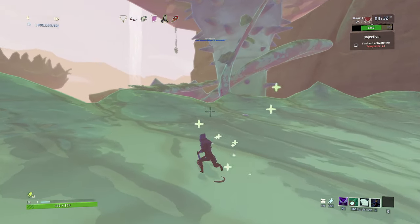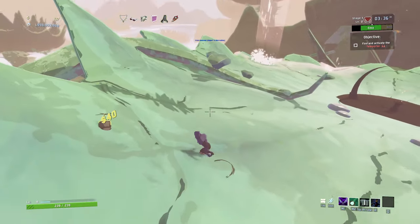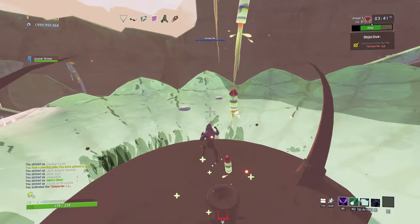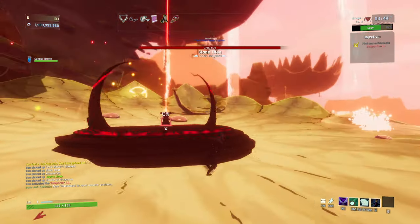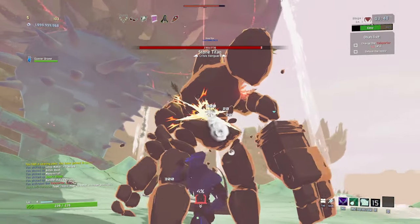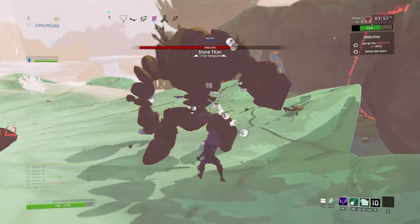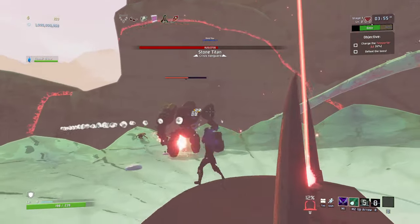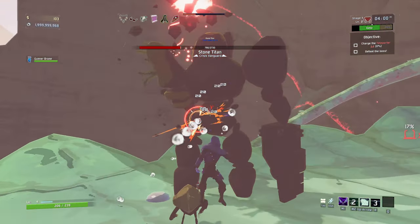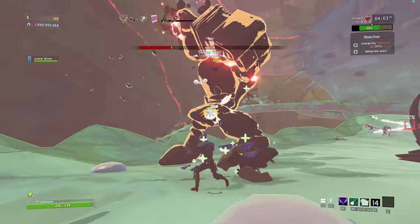It's speedy as all hell though, especially when we do that. And the teleporter's up here again — it was up here last time. Backstab the boss wherever you are. Did good damage, but no insta-kill — kind of to be expected. Gotta remember that makes me invisible, very worthwhile using it.